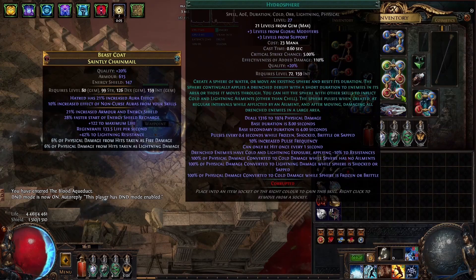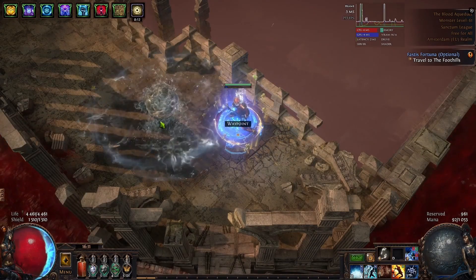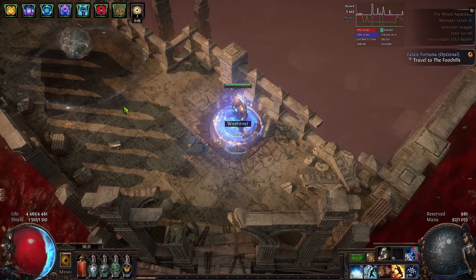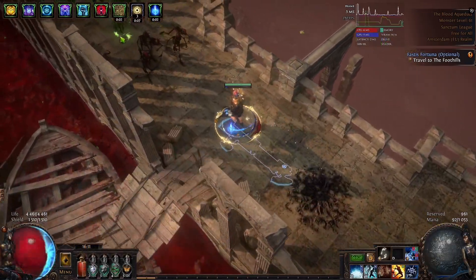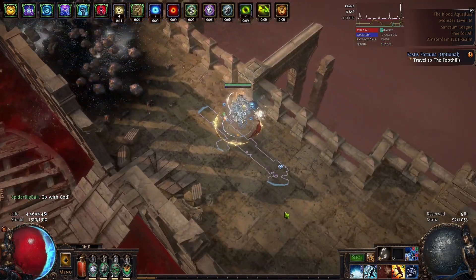Hydrosphere's Fear Gem has a lot of text and we have to explain some things. When you cast it the first time it will create a ball, you can move it around and it will deal damage through the whole way it travels. This is very good because you can actually do a very decent clear with it — just one press of cast, you can clear pretty much all the monsters.